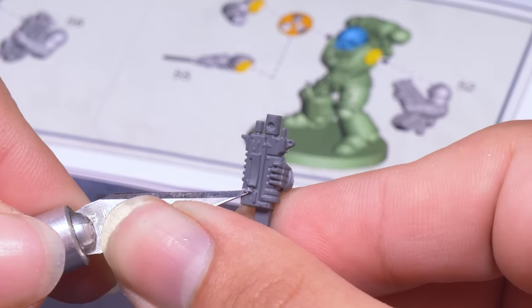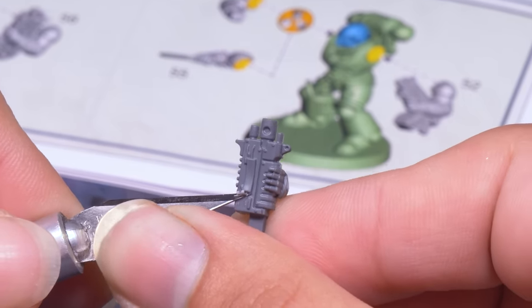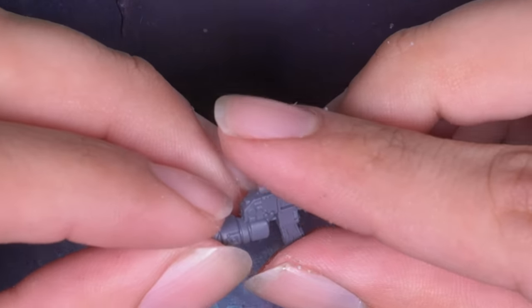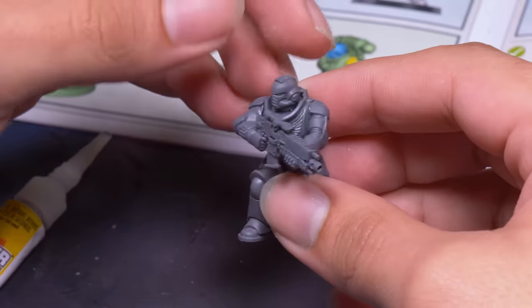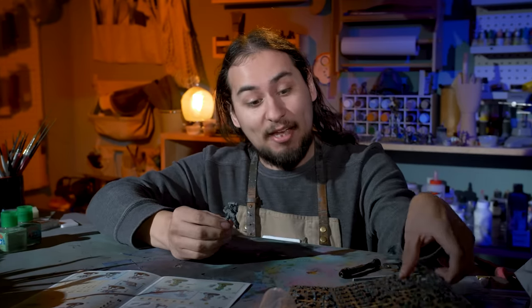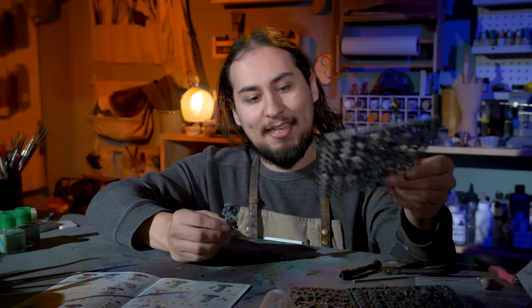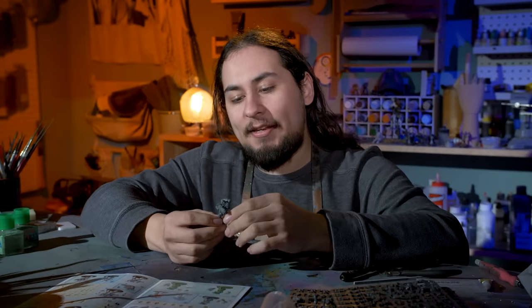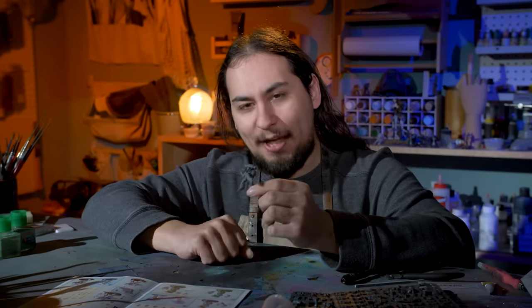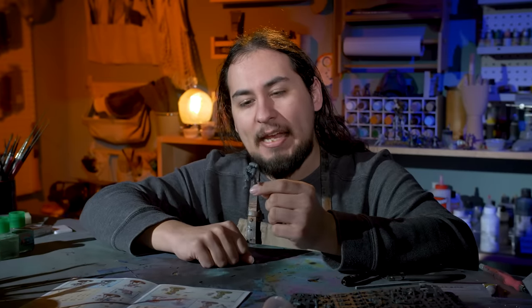Each bolter comes with a little decoration on the side, but I have plans to add my own decorations, so I carved these off carefully with a fresh blade. Pro tip: change your blades often — those things get dull fast. I have built the most bog-standard, basic Space Marine known to man. I didn't even use any of the extra decorations that come in the Intercessor kit. I find some of my best creative ideas come when I've got nothing, when my back is up against the wall and I just have to make it work.